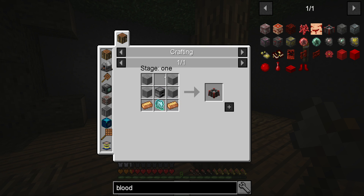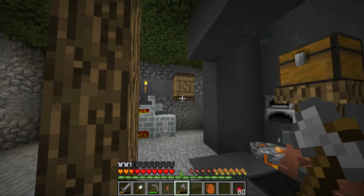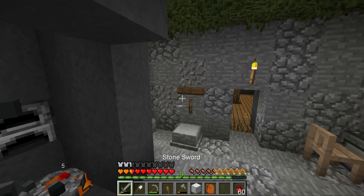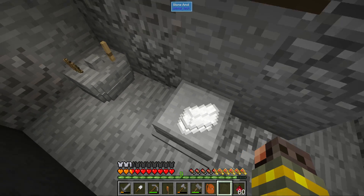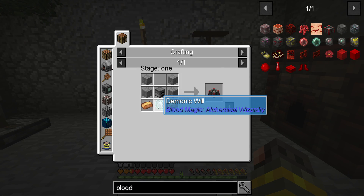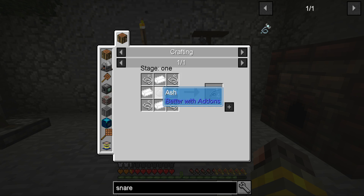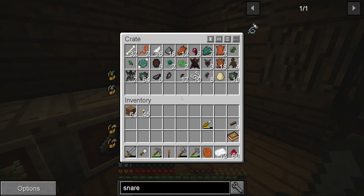To make the blood altar we need some bronze, smooth stone, a furnace — all of that is good — and we need a demonic will. I have all the stuff for it. To get the demonic will we need something called a rudimentary snare — this is also a quest. For that we need tin, some string, and ash, which we got from accidentally smelting a log in a furnace. We'll also need smooth stone.